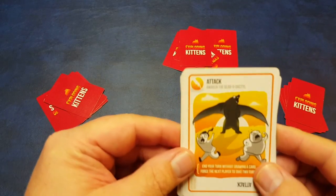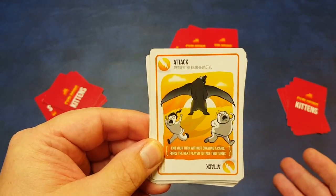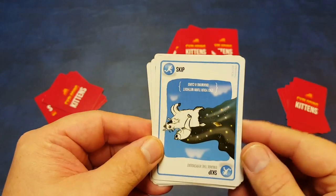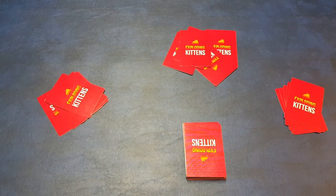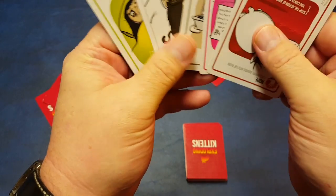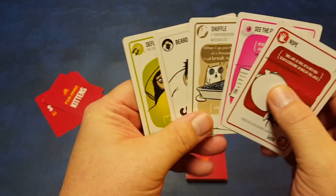Shuffle lets you shuffle the deck when you play that card. Attack forces the next player to play two turns in a row, and you don't have to draw a card at the end of your turn. Skip means you can skip drawing a card at the end of your turn. Those are the special action cards, and then of course you have your Diffuse cards and the Exploding Kitten cards as well.